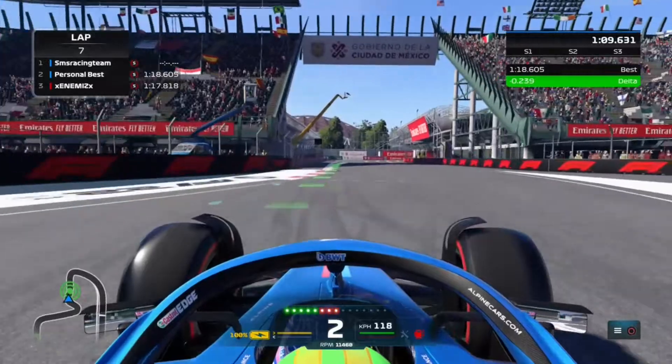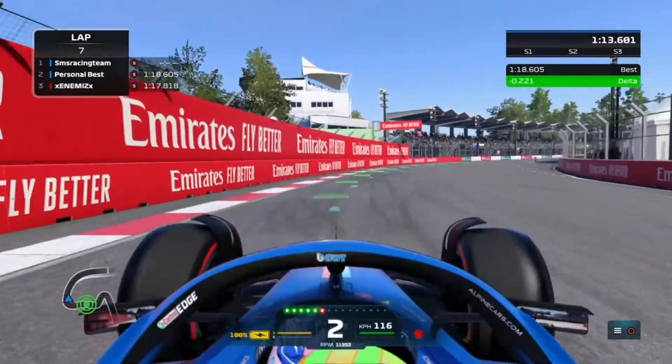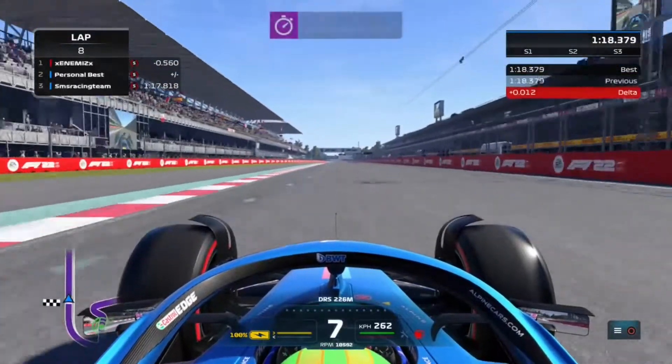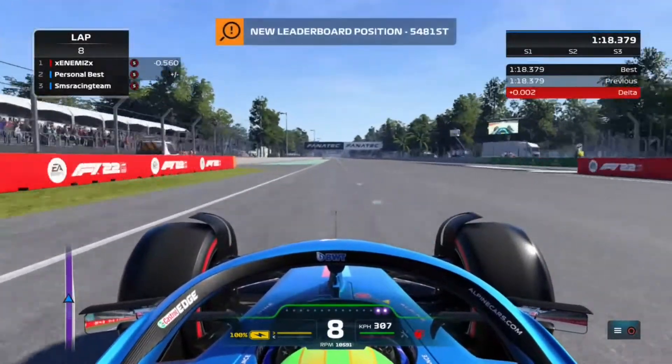Don't try to cut too much. And the last corner left — don't go too wide otherwise you will get a track limit. And now just simply complete the lap, drive over the start-finish line. And that's a lap here at Mexico City. Let's go back to the pits to check the setup.